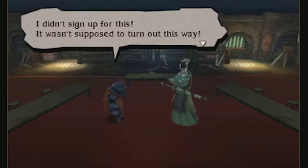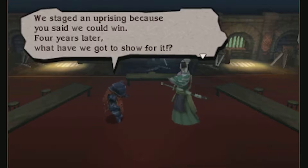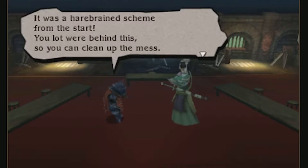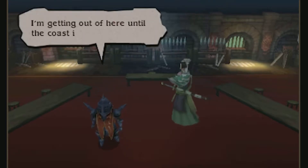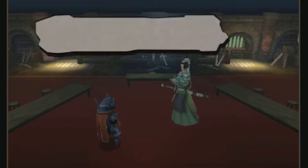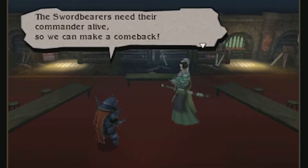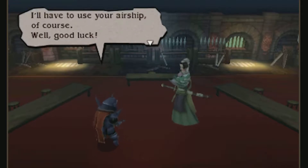In-game cutscene: 'It wasn't supposed to turn out this way. We staged an uprising because you said we could win. Four years later, what have we got to show for it? It was a harebrained scheme from the start. You lot were behind this, so you can clean up the mess. I'm getting out of here until the coast is clear to return.' 'You'd leave your compatriots behind?' 'It can't be helped. The Swordbearers need their commander alive so we can make a comeback.' 'It can't be helped, you say? Yes, you may be right. I'll have to use your airship, of course.' 'Well, good luck.'